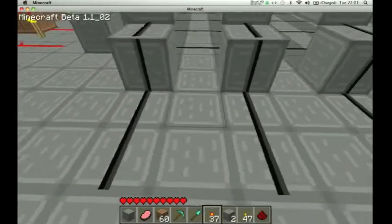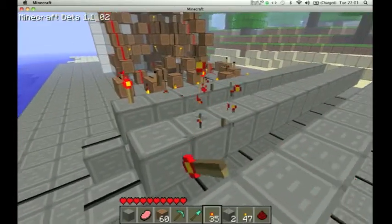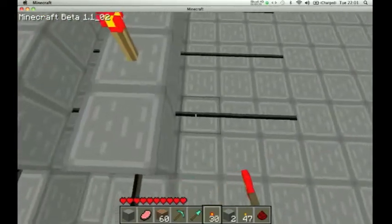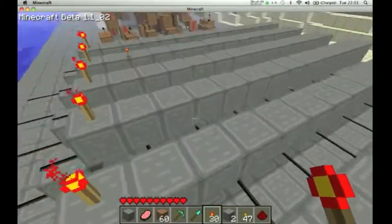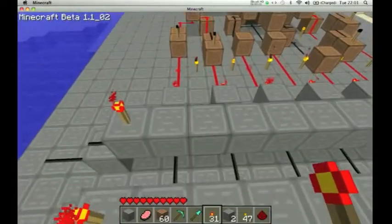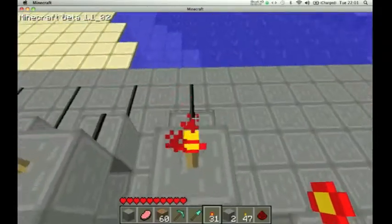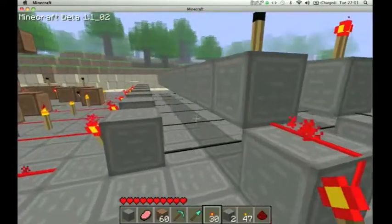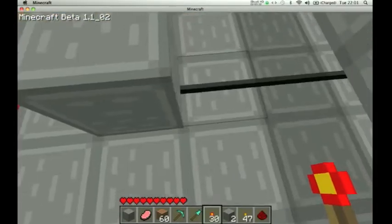And then a torch on the top of each of them. So what this does — it programs in when, for example, this one will be activated — only the torches that will be put on whichever segments. Let's say I'll give you an example just randomly.